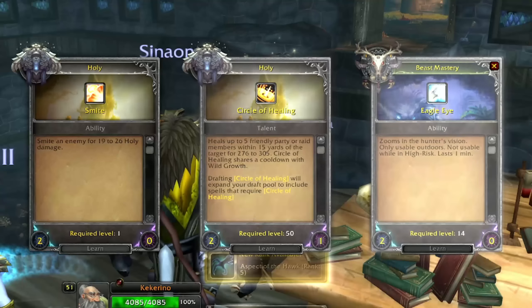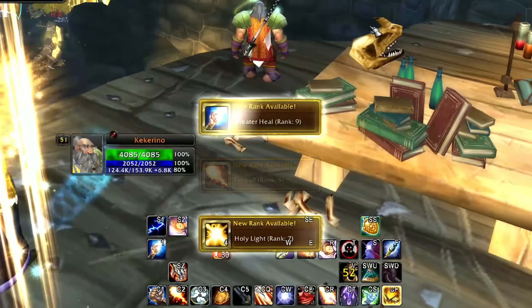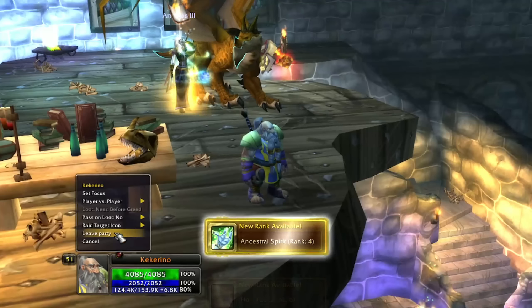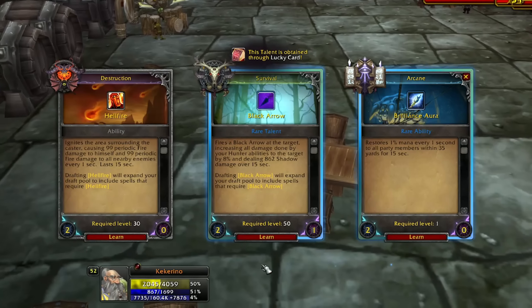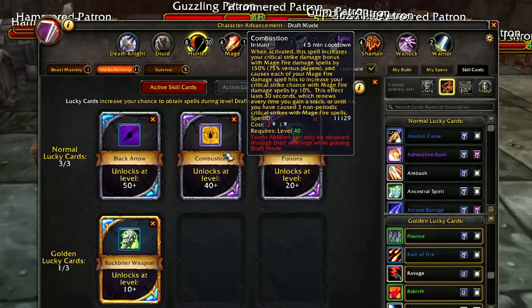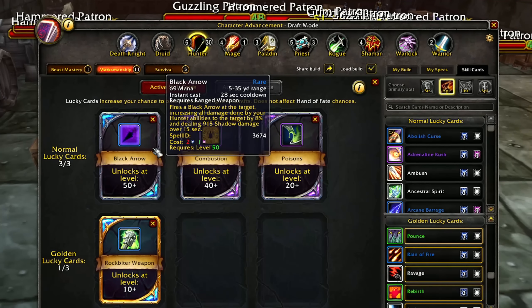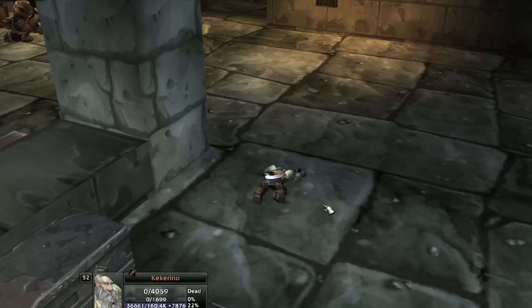Level 51. Still no Combustion worthy of being pointed out - let's queue again. Oh my God, we got the Black Arrow lucky card, boys! That's actually the most important thing - well, Combustion actually is the most important, but that was the second most important thing. But every second I go without Combustion I feel like I'm getting a little bit further from the light.